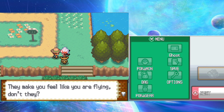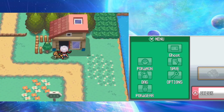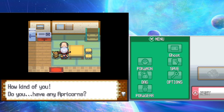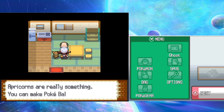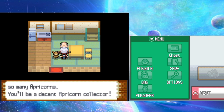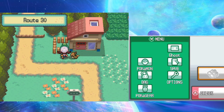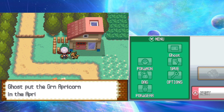An NPC comments on the player's running shoes. The player gets the apricorn box added to key items, allowing them to carry many apricorns. They pick a green apricorn from a tree, confirming apricorns are not randomized. They also find a Thunderstone and note they might be able to use it if they catch an Elekid.